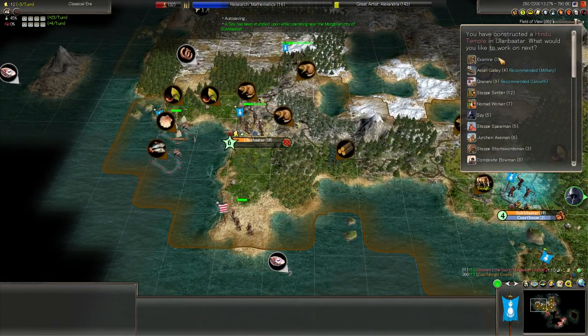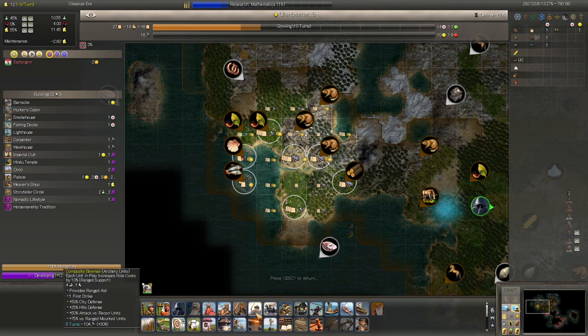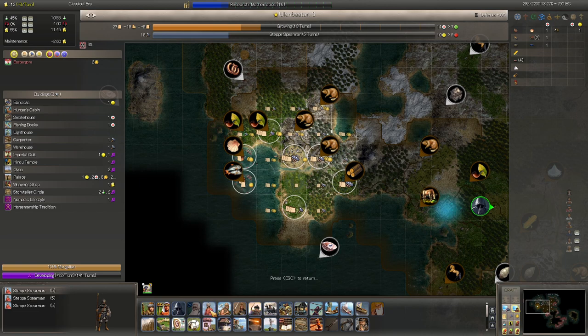We have constructed a Hindu temple. What else do we want to build? We wanted to build some spearmen and bowmen for defense. Now, spearmen — we just built three of them, one for each of the flatland cities. They're going to be relatively obsolete soon — they're only four strength and don't have a city bonus. We have one of those archers and charge-mounted. These units, we're going to need them.